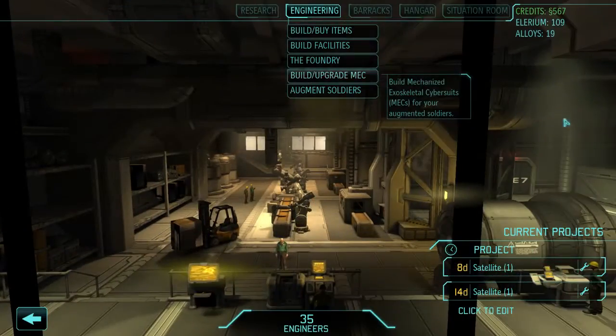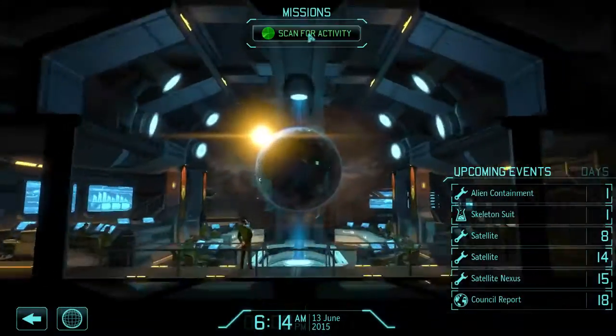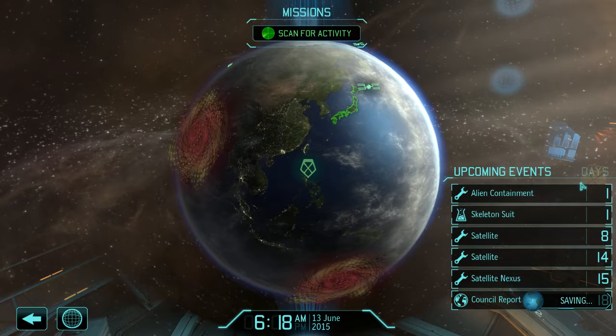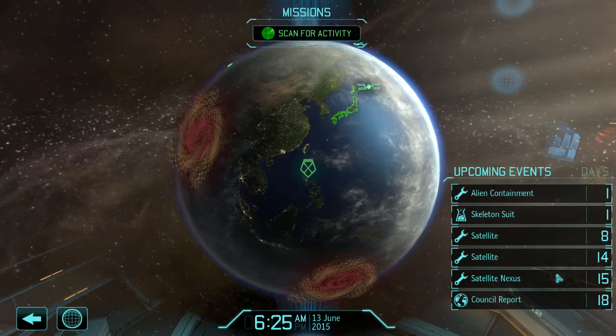Let's take a quick look at Foundry, see if there's anything we can have set up. We need alloys. So we have our skeleton suit coming up even after the setback. Satellites are coming up, which is good. Our nexus will be up, which should be the last thing we need to build, I think.